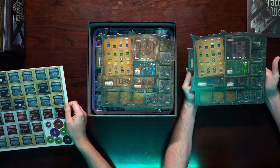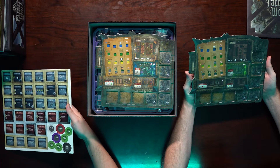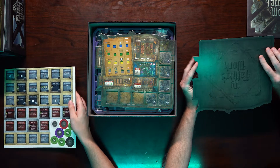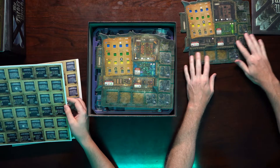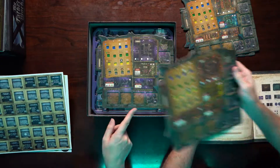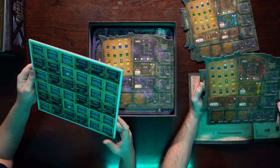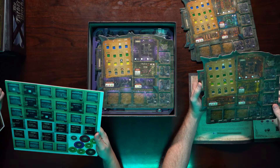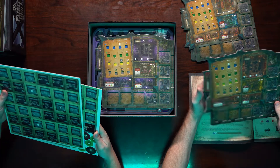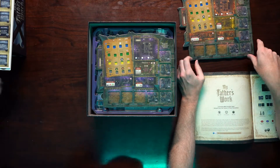These look like player boards — or player estates, actually. They have different rooms and I like that they're all different. These squares are probably the tiles that go into them. So we've got a distillery here. These say things like 'gain three ingredients of your choice' and 'gain one VP,' so it might be engine building?